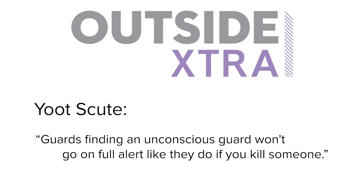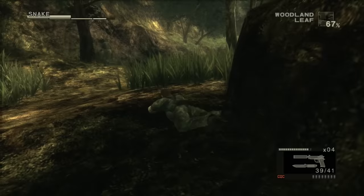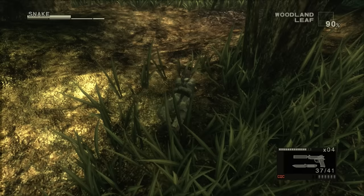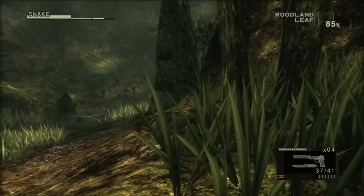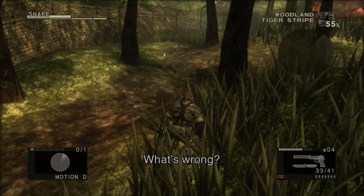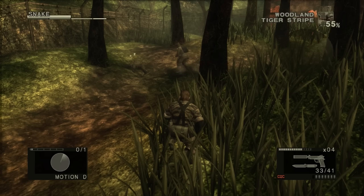Guards finding an unconscious guard won't go on full alert like they do if you kill someone. If you don't want to have to slowly shuffle around an area in Metal Gear Solid 3: Snake Eater, then all you have to do is shoot an enemy unconscious with a Trank dart from the suppressed MK-22 Hush Puppy. This allows you to walk right by them rather than crawl on your belly, which ironically is the most snake-like way to get around. And as UteScoot noted, there's a real double whammy effect: not only do the guards not spot you while they snooze, but any other non-tranked guard that finds them asleep won't raise an alarm.